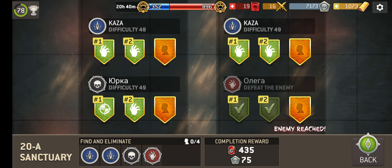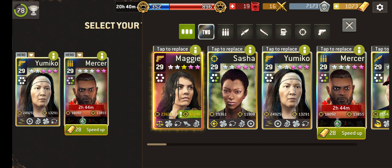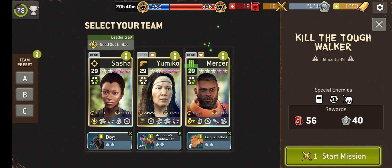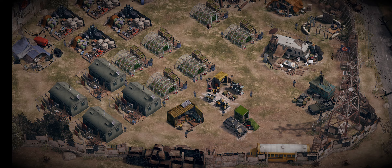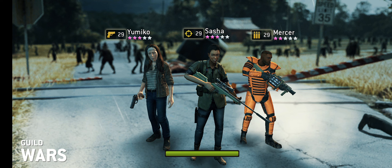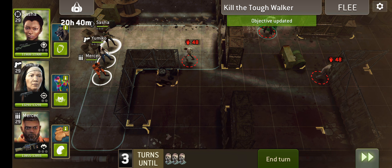Guild Wars video part 2. Let's do 20A. Looks like we've got some killer walkers, but we're going to leave that. We'll go for this — kill the tough walker here. It looks like I don't have any more speedy heal tokens, so we'll have to use some gold on Mercer. We've gotten hurt on the last mission, so let's see if we can avoid any unpleasant injuries this time.